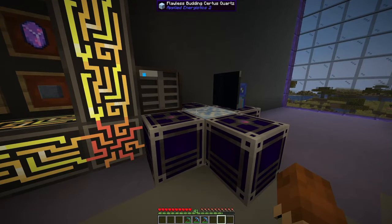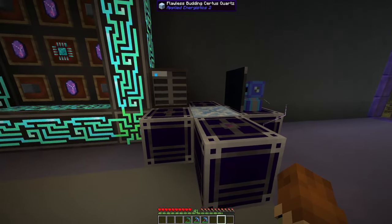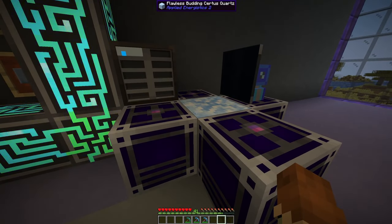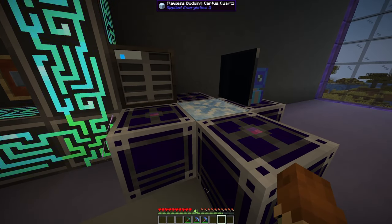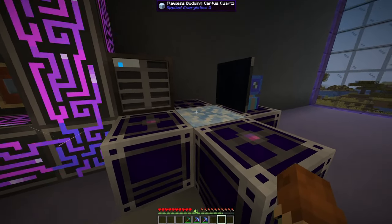Over here we can see a flawless Budding Certus Quartz. What's so special about these is that they don't break — they can grow crystals infinitely and you never have to replace them. But again, these are only available in meteorites. If you try to harvest one, you're going to downgrade it, so if you want this kind of setup you have to build it at the meteorite.